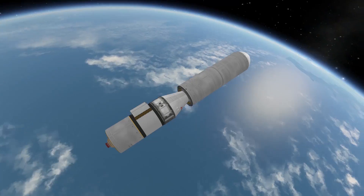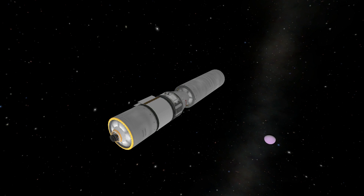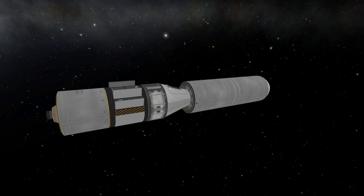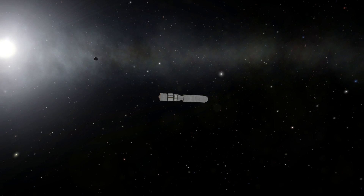This transfer from Kerbin to Jool will use an extremely complex set of gravity assists. I'm going to take one gravity assist off of the Mun, then one off Eve, then back to Kerbin, then a second one off of Eve, and then two more assists off of Kerbin to put me onto a clean approach with Jool.